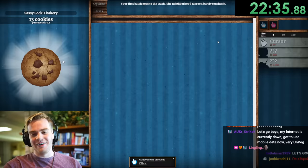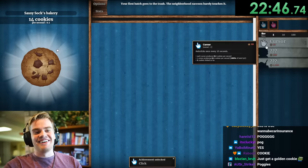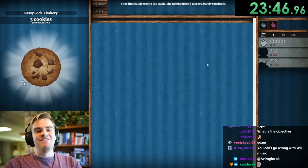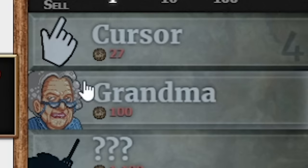There's something clicking on the cookie — auto-clicks once every 10 seconds. We're going to get a couple of these before we get a grandma, because grandma is 100 cookies. We need something to start doing something. 18 cookies — let me click you there. 0.2 cookies per second — feels good to be the king. We can see grandma's face now.